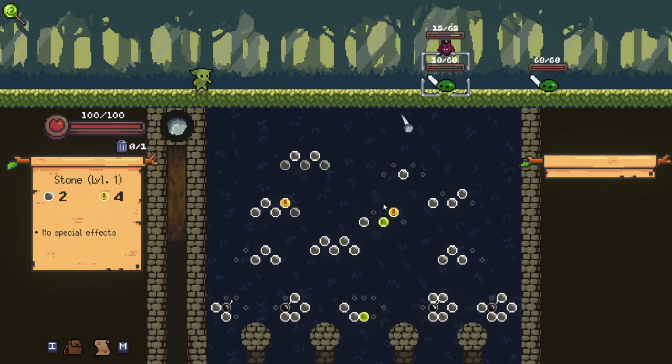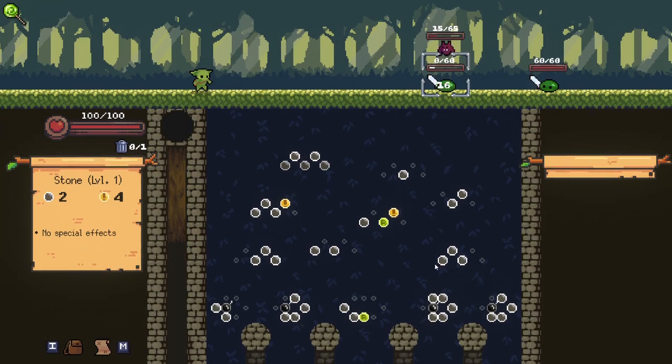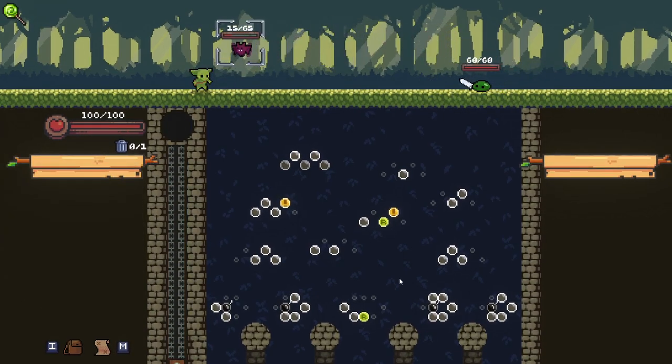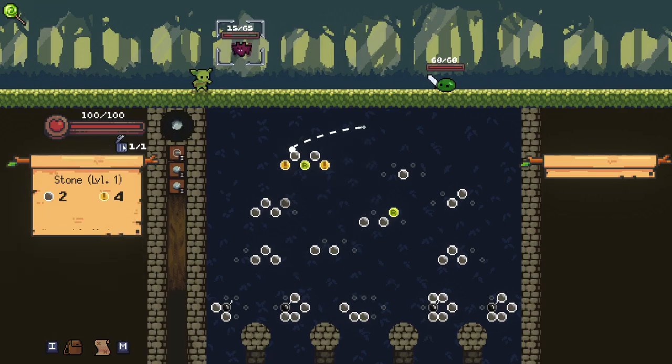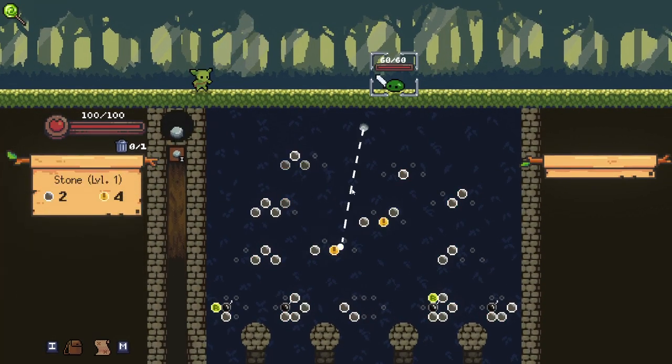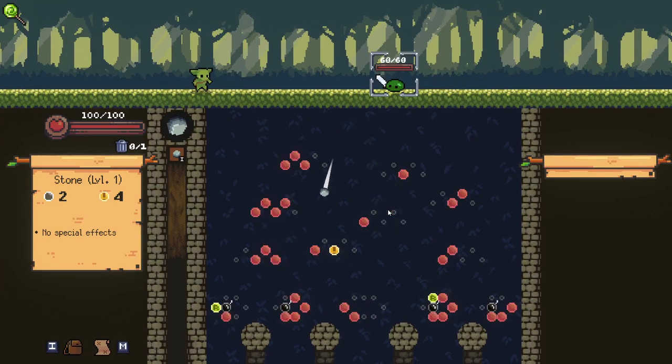Unfortunately we can't guarantee a crit here, but I will try for it anyways. I did unfortunately miss, but we did reveal some more bombs. I'm trying to keep the refreshes sort of away from us right now. Let's discard and go for a crit here — not a great crit, but it's going to be enough to get a kill nonetheless. That's all we really need.